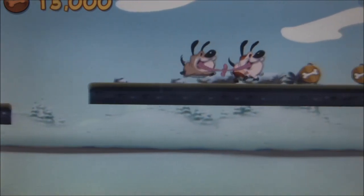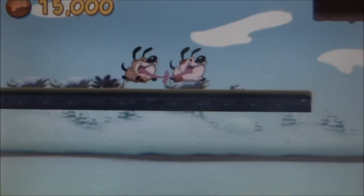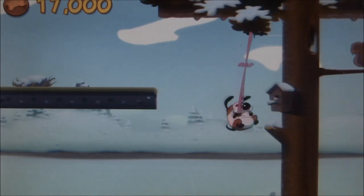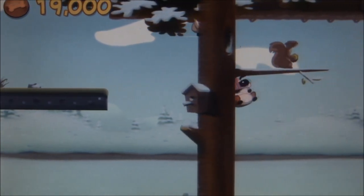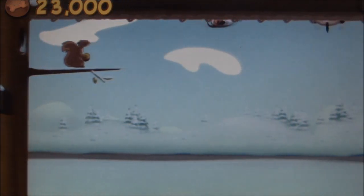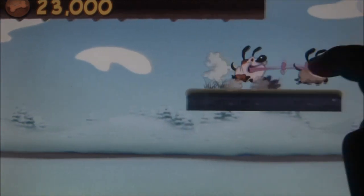You control two dogs, Mick and Ralph. They are in quite the interesting predicament — their tongues are literally tied together. Thankfully, they're also extremely elastic and strong, so you can fling and swing them around with no problems. This is an auto-run platformer — more like an auto-trot-along-at-a-fairly-slow-paced platformer with plenty of odd situations and hazards to overcome.